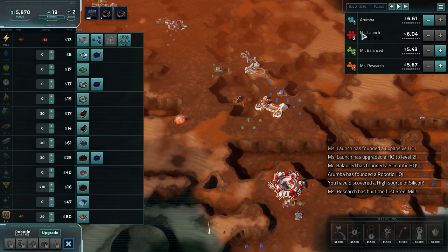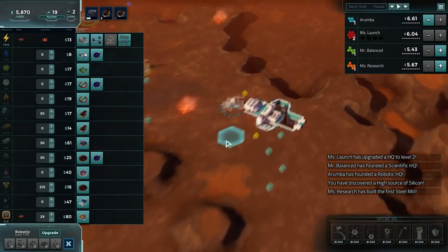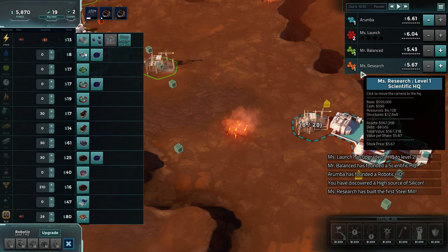We've got the red enemy here - Mrs. Launch, Mr. Balanced, and Mrs. Research. This kind of cues you into the AI personality and how they're going to play. Mrs. Launch is going to try to launch goods into space to get a lot of money. Mr. Balanced is balanced. Mrs. Research is going to try to do a bunch of research.